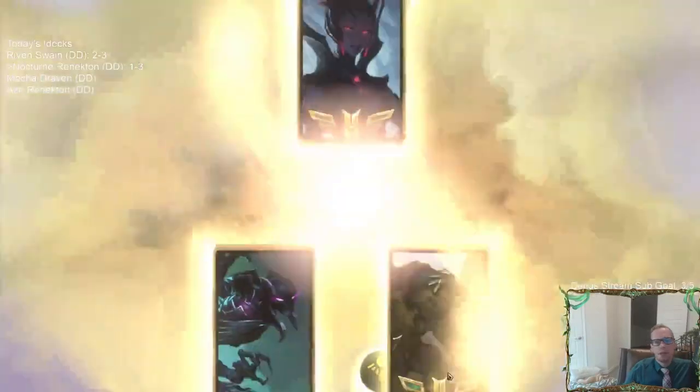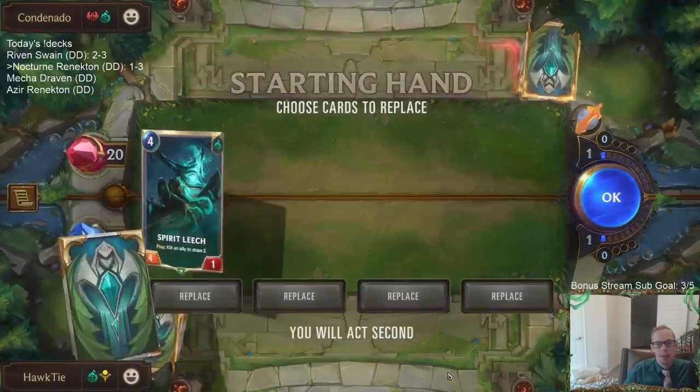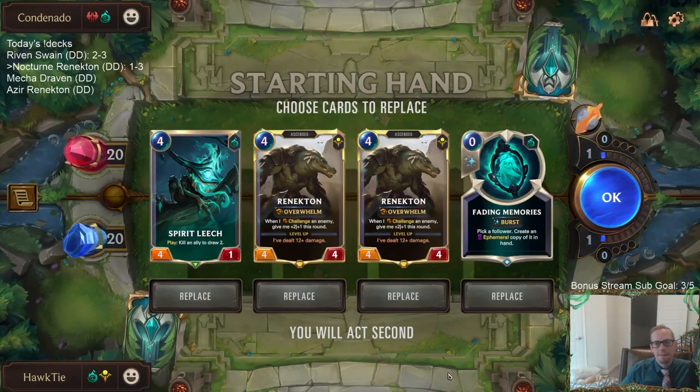Alright, game number 5 against some Spiders. That was definitely our best hand we've had so far. That was frustrating - the 3 Troll Chants and the Elixir of Iron and the Flash Freeze just couldn't end up killing anything.